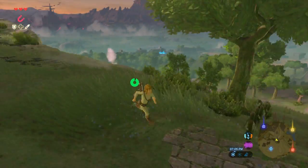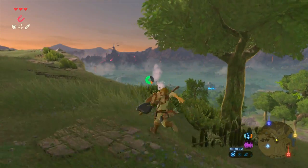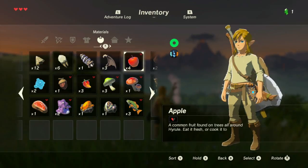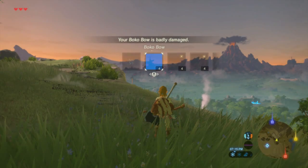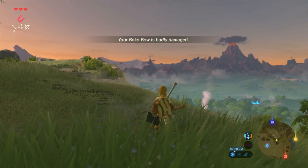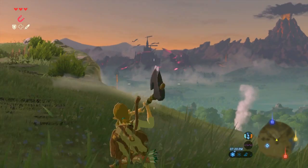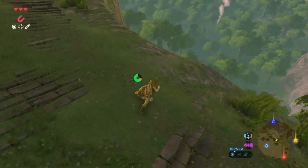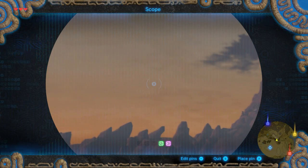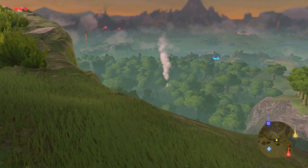Oh wow, I just saw a bug fly by. Interesting. It appears that cabin didn't trigger a fast travel location. This is pretty damaged, I just kind of want to get rid of this. Well, I threw away one of my favorite weapons, unfortunately.